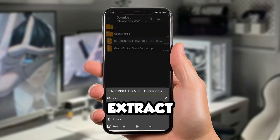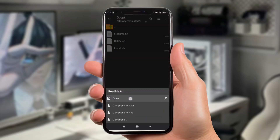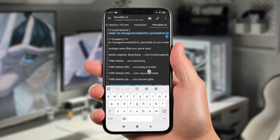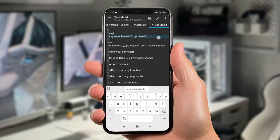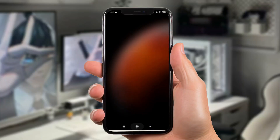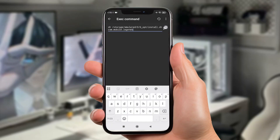Now let's proceed to our next step. Extract the Geno module zip file, then paste it here in internal storage. Open the geop folder, then open the README text file. This module optimizes your game individually, so find your game app package here and include it in the command. Next, copy the install command. Now let's use the Brevent app to install the module — paste the command here and hit enter to install.